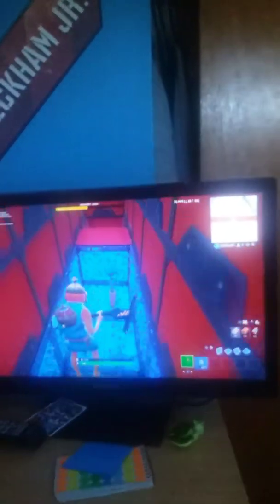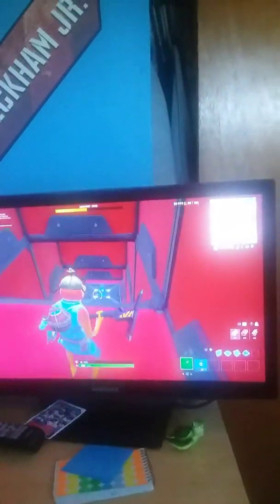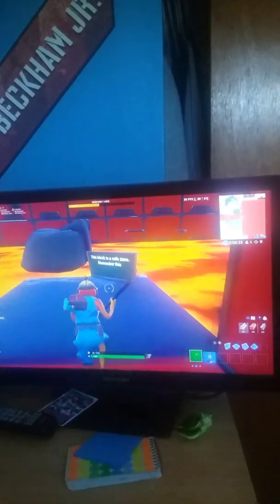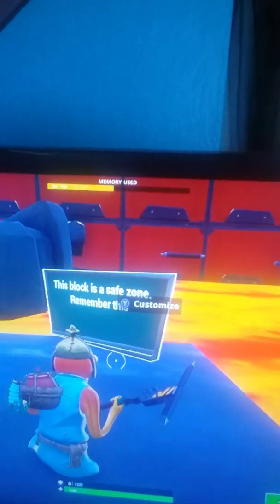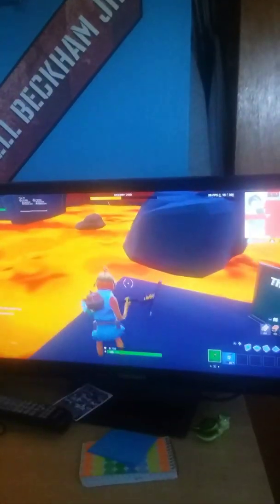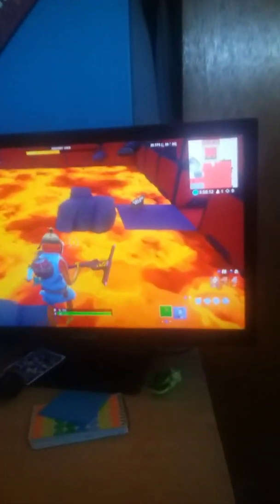Now you've got a little bit of parkour — a little harder, made a little harder. Then you have this level down here, I'm still working on it. This block is a safe zone — remember this. If you see any of these blocks they are safe zones. You just parkour — this is lava, so if you step on it you'll bounce around, but when you're doing the map you're at 1HP, so if you hit the lava you're dead.